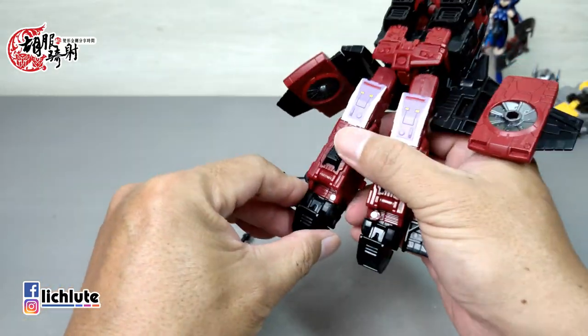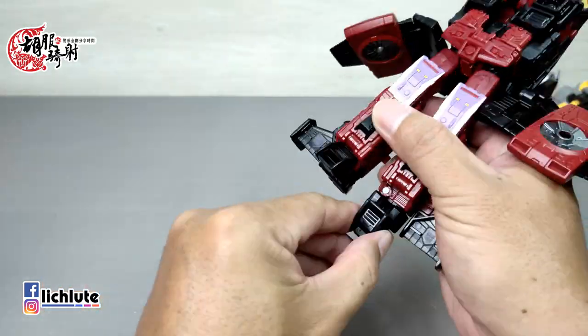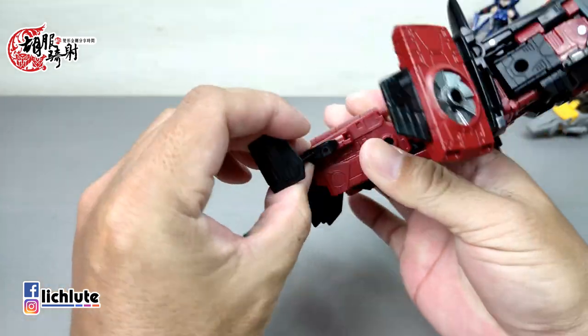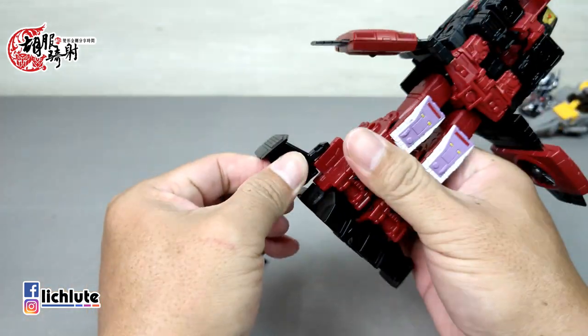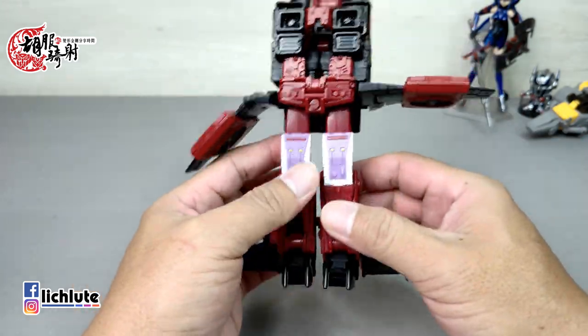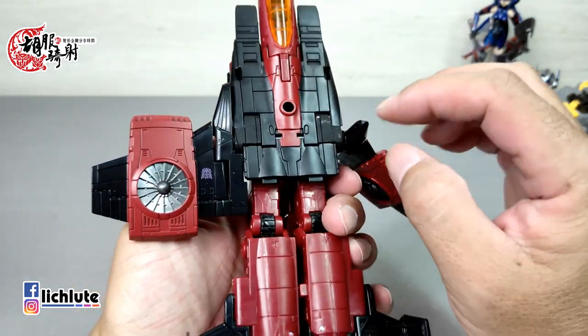我们来示范冲锋的变形过程。首先把武器取下来，然后把这两块部件往下挑，把脚从这个地方拉出来。拉出来之后可以看到这里黑色有个凸，对应边有个凹，稍微合一下把它扣上去，然后两腿分开。脚掌做一个打开，脚的部分不需要特别做变形，保持原状就可以了。